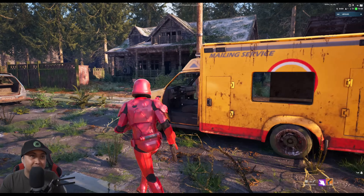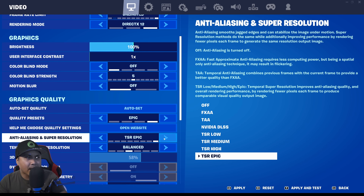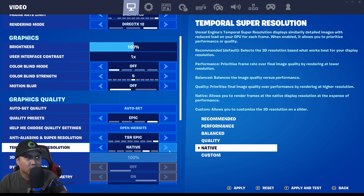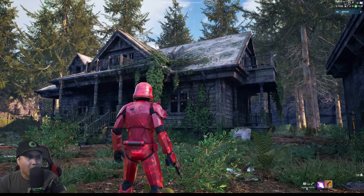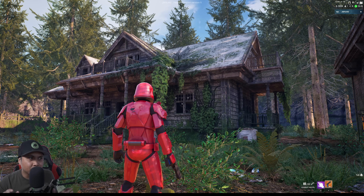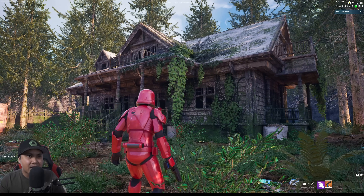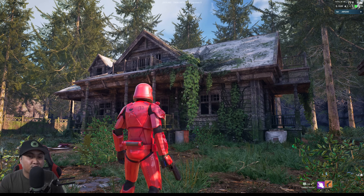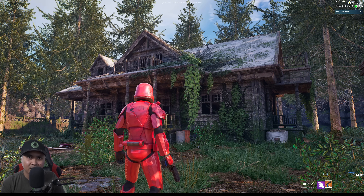Now I'm going to flip through some different settings — Ultra HD, Epic quality — and set this to TSR native resolution, maxed out, without hardware ray tracing. After applying those settings, believe it or not, you are staring at Fortnite right now. I'm getting about 55 frames per second at TSR native resolution, and it looks freaking amazing — it doesn't look like Fortnite whatsoever.